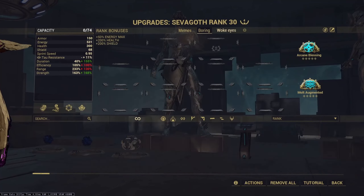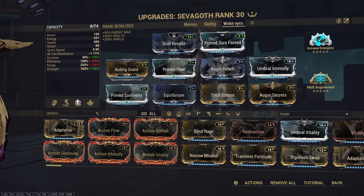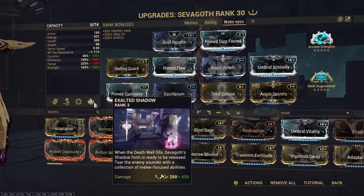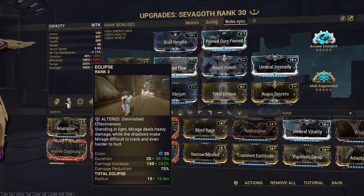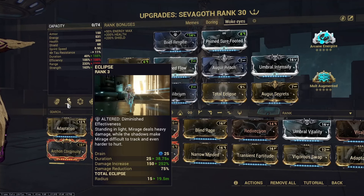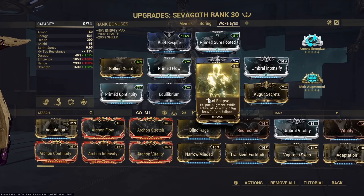As for the third build and my favorite — though still not spectacular — this is an Eclipse build making use of Total Eclipse. The reason I chose this specifically is because this build opts to stay in the shadow form for as long as possible. Eclipse is one of the few abilities in the entire game that Sevagoth can make use of in his shadow form, because you press Eclipse and now you have a lingering buff around your body that your shadow form takes advantage of.